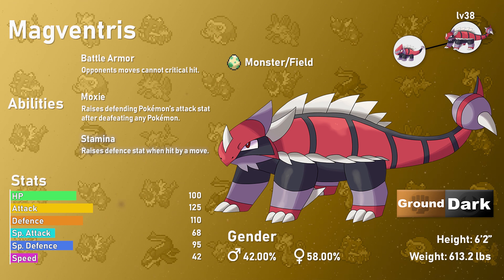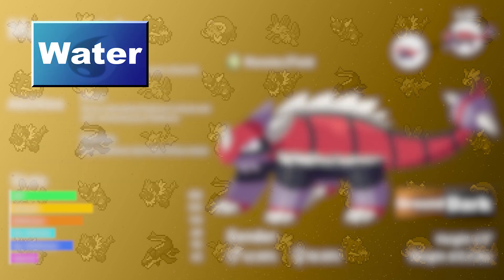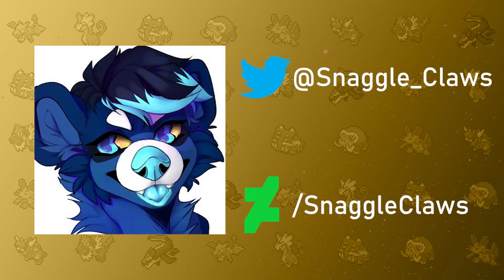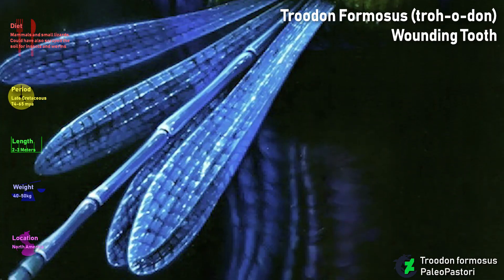Unlike Barnus, Magventress has a more decent Special Defense, which makes it better as a mixed wall. The Ground/Dark typing is a bit mixed — while it gains immunity to Psychic and Electric-type moves, it is weak to six types: Water, Ice, Grass, Fighting, Bug, and Fairy. However, it does have four resistances. The abilities Battle Armor and Stamina are great for a tankier role, but if you'd rather have offensive momentum, Moxie is there. The artist also made shiny versions — they look a lot like bees, by the way. Help the bees. These two Pokémon were made by Louise and I'd like to thank her so much.